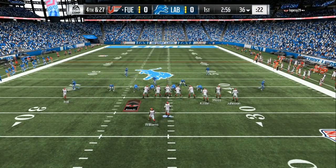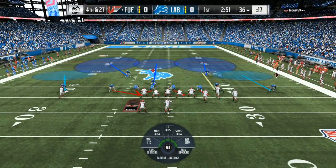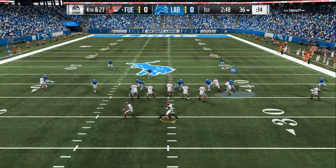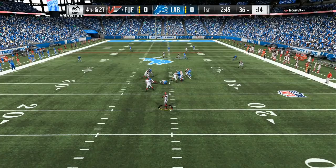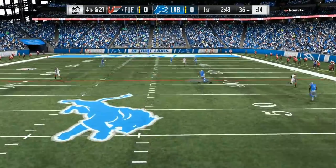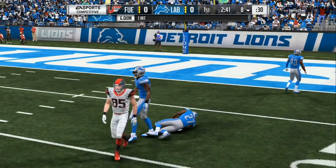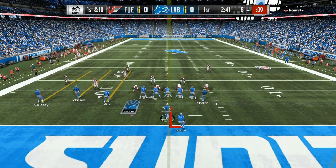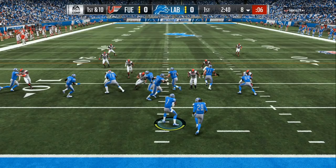Fourth and 27 — this guy is gonna go for it. We do the same setup: blitz that slot corner again, base align, crash line out, put a deep blue right there, then bump him one or two seconds to slow his route down. Right now he's looking down the field and nobody is open. My safety is at the first down marker, so he chucks it all the way down the field in double coverage because I had a deep blue where I usually leave a mid read.